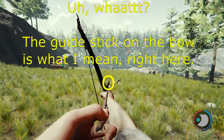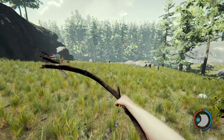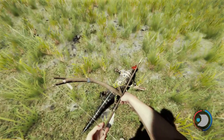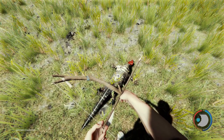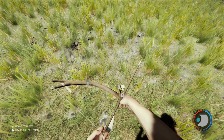As far as aiming, I find that the stick that is pointing works pretty well as an aim point. You can also recover your arrows along with your meat.